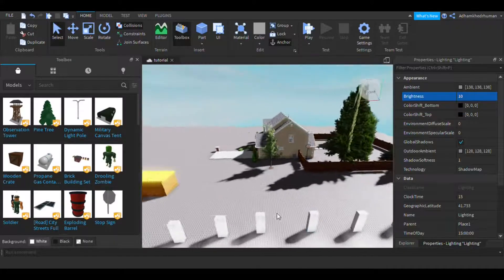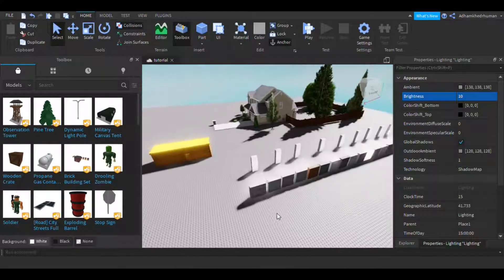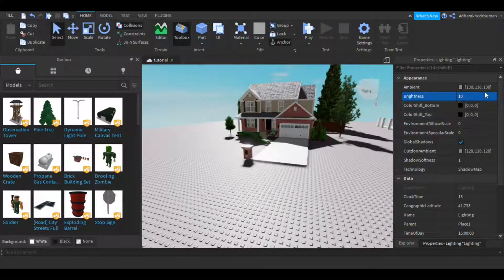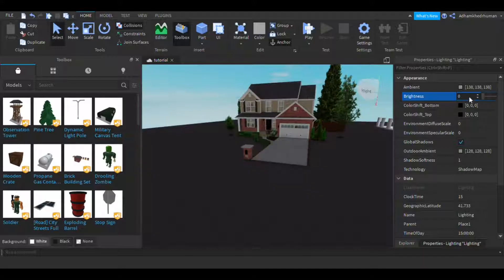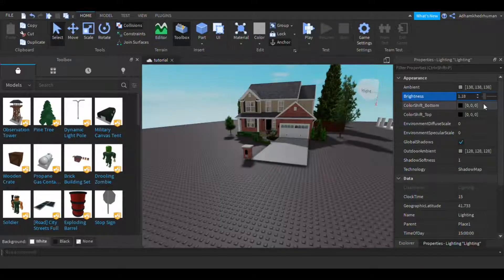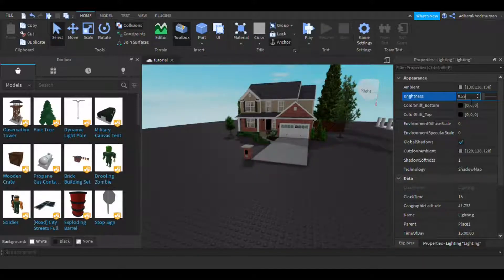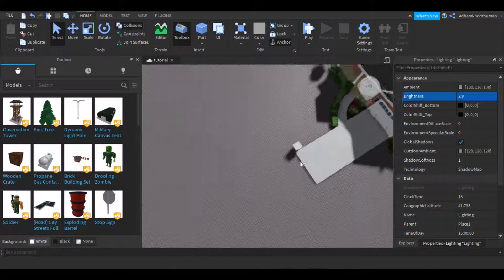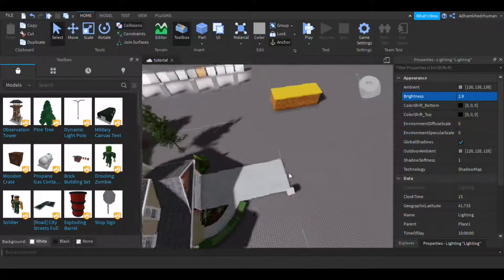Back to the Lighting tab. Brightness depends on what you want your game to be — you can make it blindingly bright if you like. I think the original was 2, so I'll set it to 2. Actually I think 3 is nice — two-point-something. This looks good.